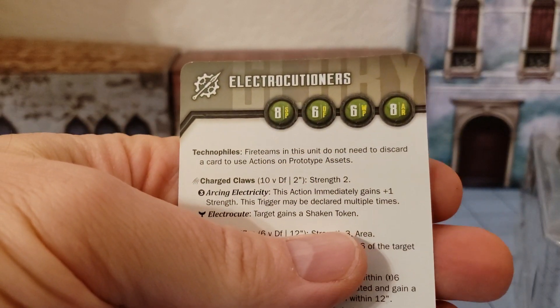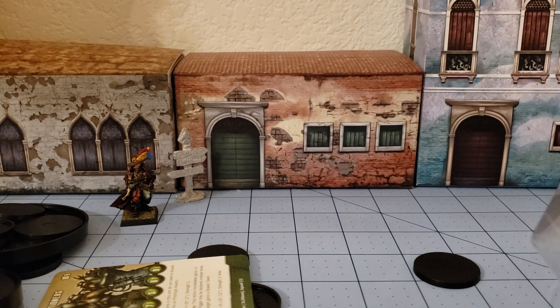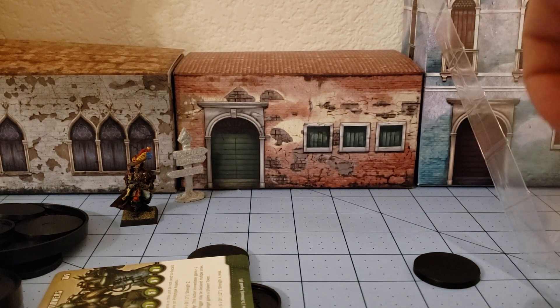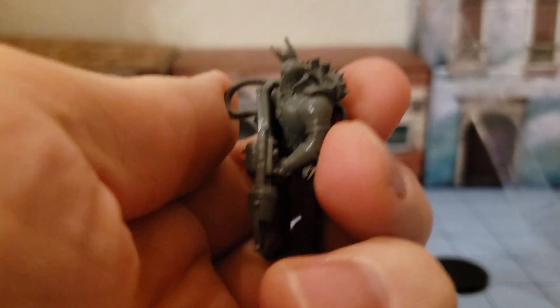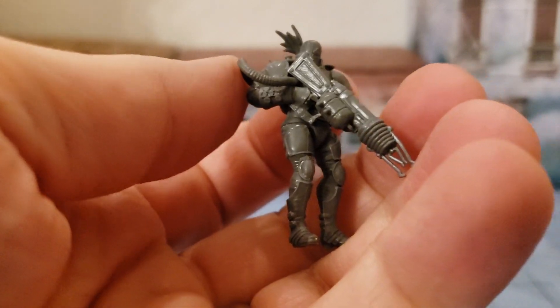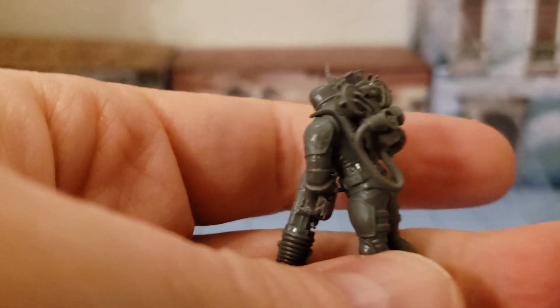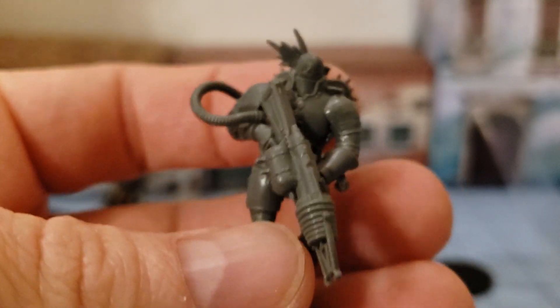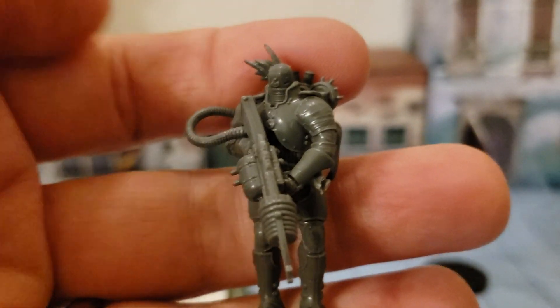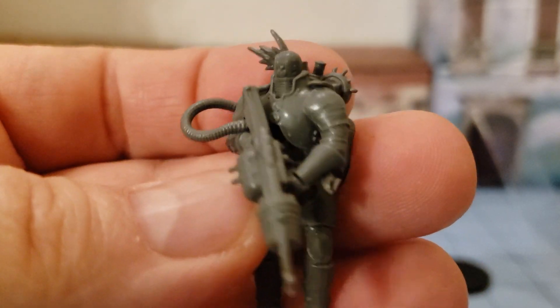They have a card with the stats, and when you flip it over this is their gloried side, which is after fulfilling whatever objectives they get powered up. I'll let the actual wargaming-type people worry about that because we want to see the toys. After having handled, painted, based, and fiddled around with enough of these figures, I feel fairly confident saying that despite how shiny and plasticky and rubbery they may look, they're not that bad when you've actually got them painted up. Of all the factions, the Abyssinian guys are probably my favorite in terms of how they look.